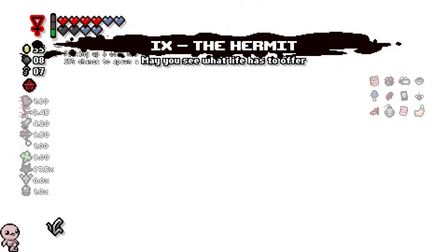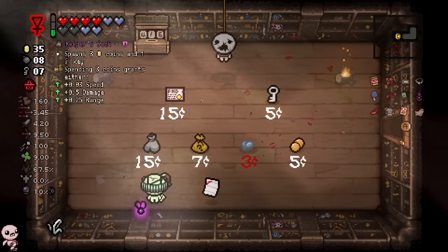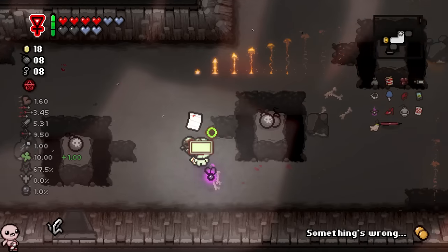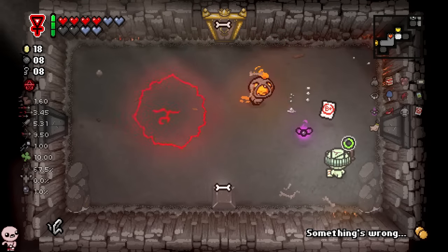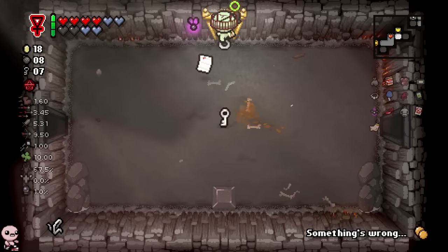How about we TP straight to the shop and get balls? PHD is pretty useless — it would basically be a 15 cent pill. Part of me kind of wants to do that though, to be honest. But nah. What kind of wild madman would go to mine slash ash pit while trying to farm perfection? This kind of madman — that's right, me. Get out of here — you don't scare me and your gooey face.